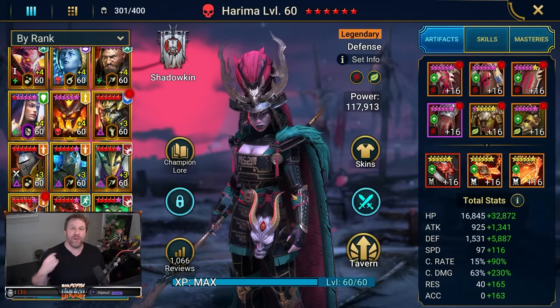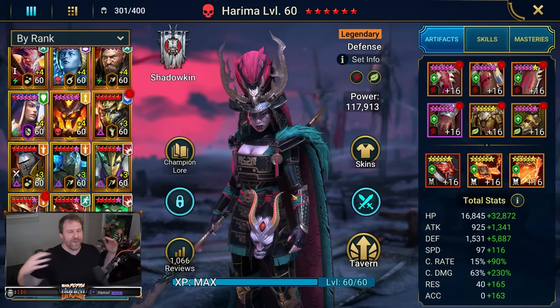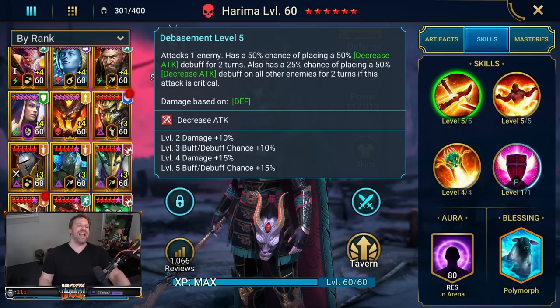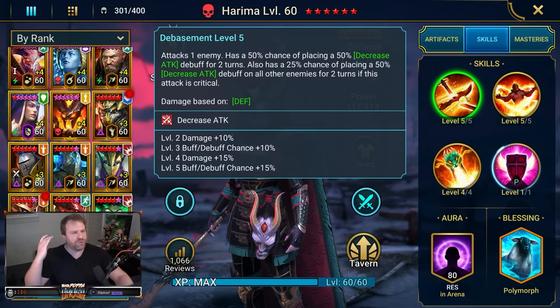If you're building her for classic arena, this build will work, but you can also consider building her as a tank to help keep your champions alive, because of her very unique skills and especially her unique passive. The A1 attacks one enemy and has a 50% chance of placing a 50% decrease attack debuff — booked up to 75% at max — for two turns. It also has a 25% chance of placing a 50% decrease attack debuff on all enemies for two turns if the attack is critical. What a sick A1.